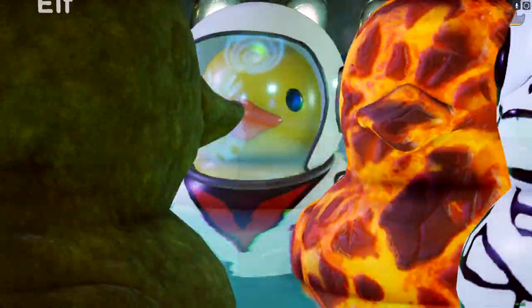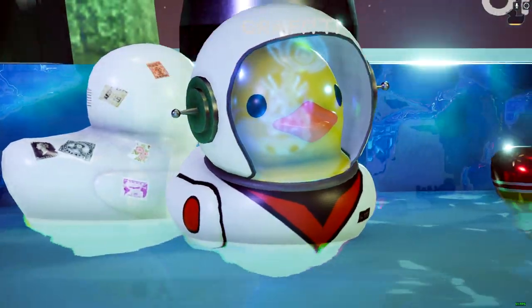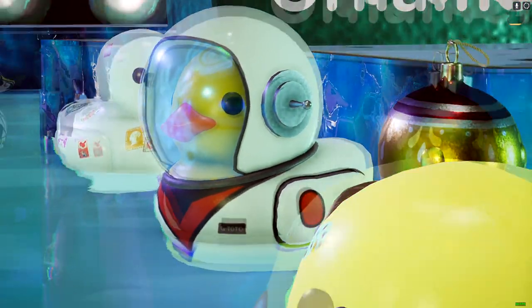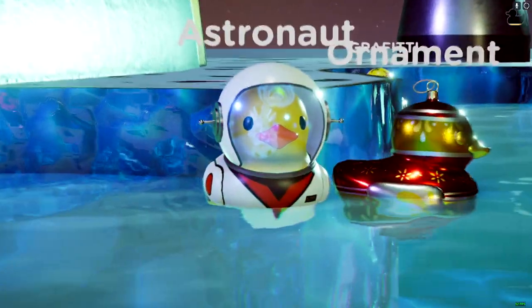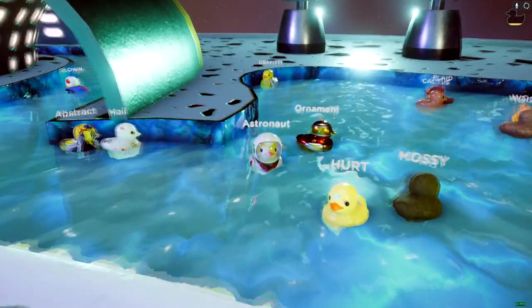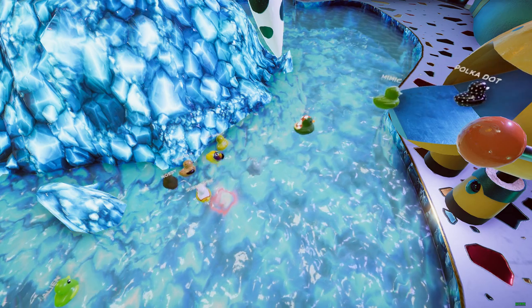Here's the little astronaut duck we rescued. There was an update about two days ago, and coming back to look at this duck, all these little symbols you see on his helmet are actually new — I've never seen that before. It's a nice little close-up addition worth observing.